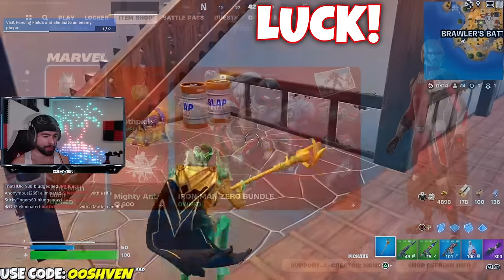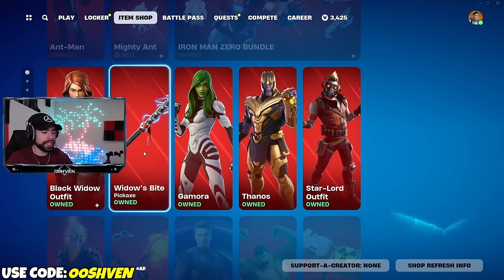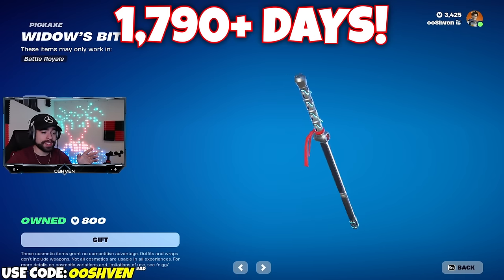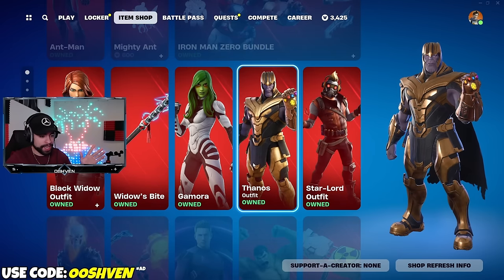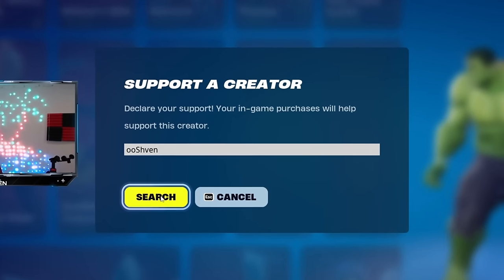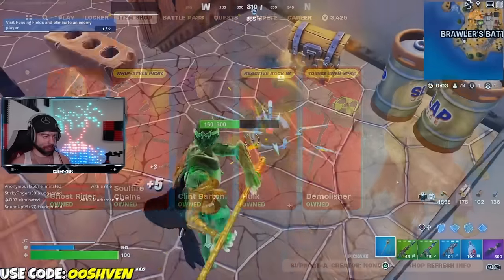As you guys can see here in The Item Shop, we have a ton of Marvel skins back up, including the Widow's Bite Pickaxe, which hasn't been in The Item Shop for over 1,790 days. If you're planning on copping anything, consider using code 007, but currently my supporter creator code is not working for unknown reasons. Trying to get it fixed, so shout out to everyone that's trying to help out.